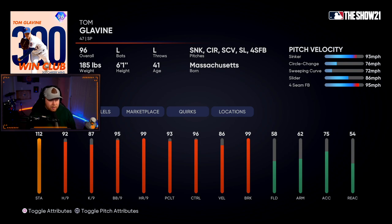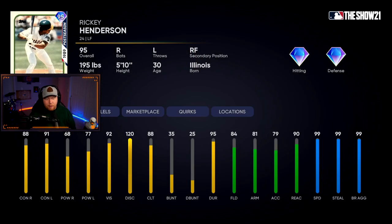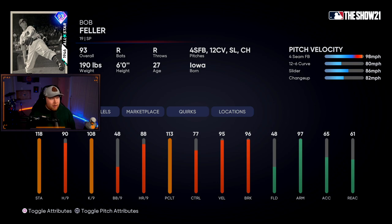The AL West division reward is 95 overall Rickey Henderson — as seen in the premiere and my video last night. Great contact, decent power, not a huge platoon split like last year, gold fielding, maxed-out speed. This card may not be bad. The AL Central award is 93 overall Bob Feller.